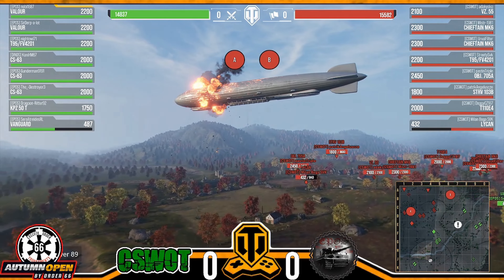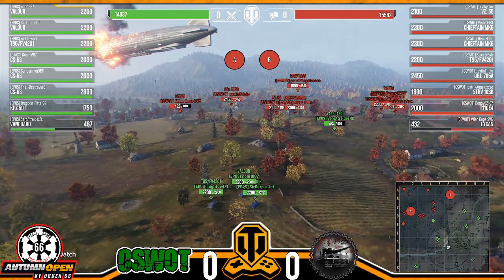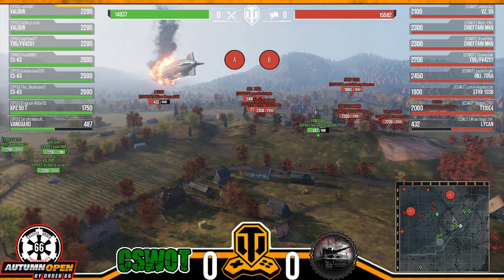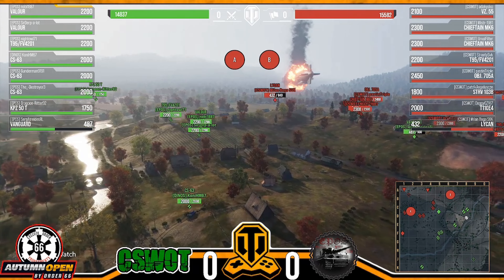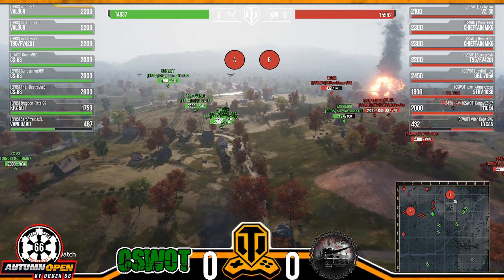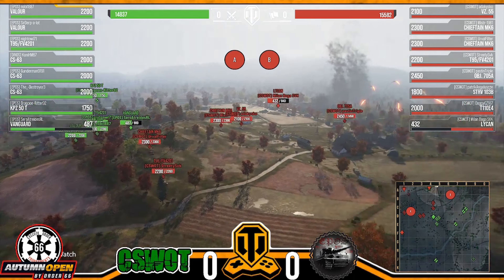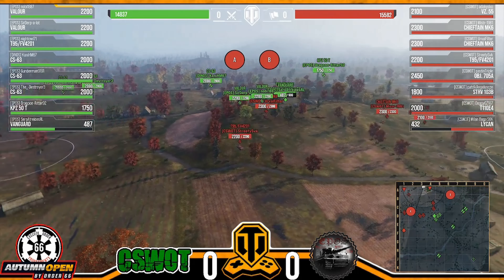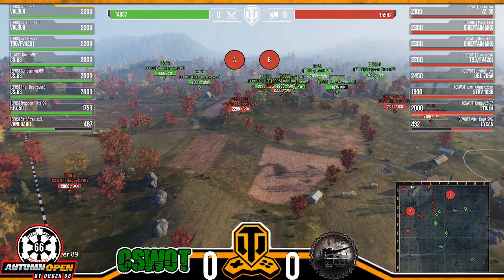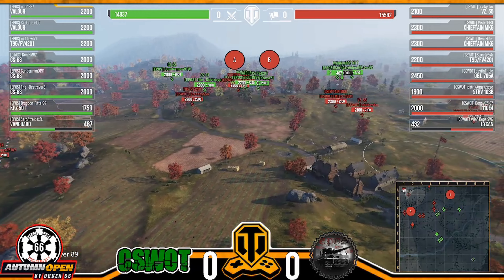A little distraction from the blimp going down. Some pinging going on — looks like they're moving their CS63s a little farther into the fight. I'm a little worried about hit points; they're going to need the Valors doing some work. Even though the CS63 can do quite a bit of damage, there's a lot of hit points spread across that front ridge. The Valors are making it up to the hill, and Gunderman is pushing up — they're all gathering on the ridge.